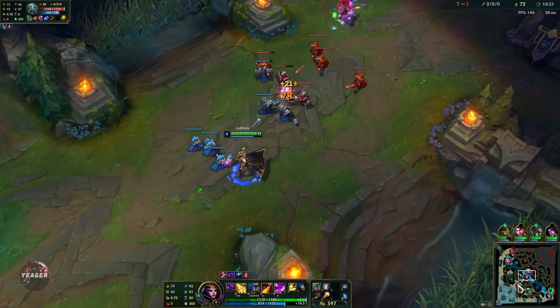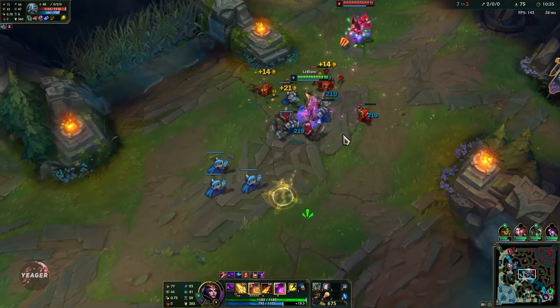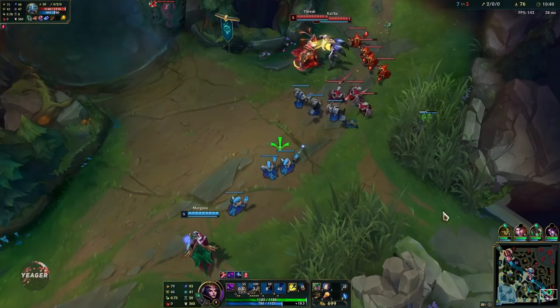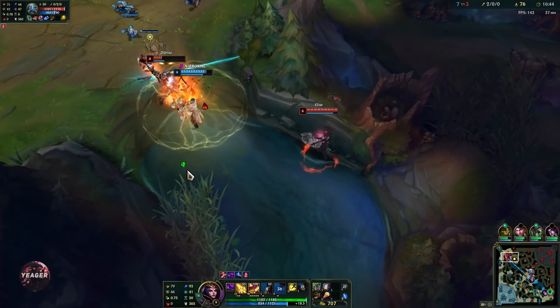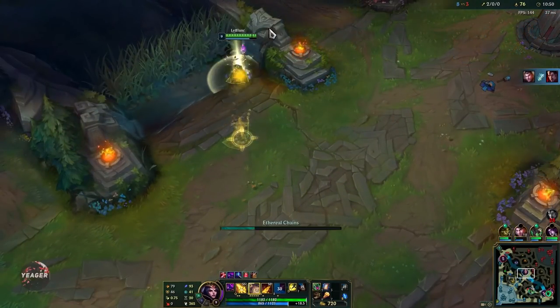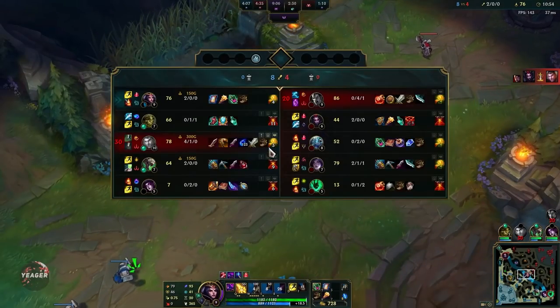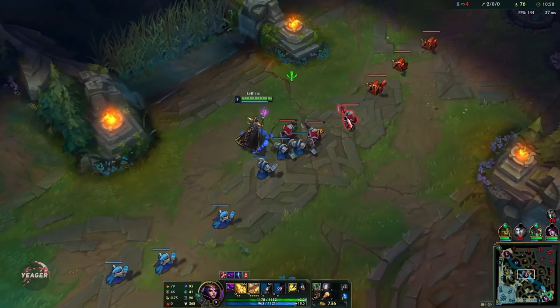A lot of the time in this matchup I try to bait out his E first, then predict him dashing in, and try to time my chain so that if I hit him he won't be able to E out. Jayce got a nice kill but Fizz is probably still dead anyway.